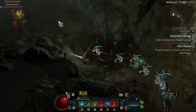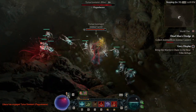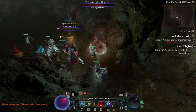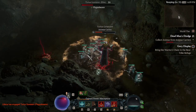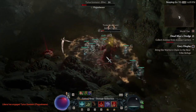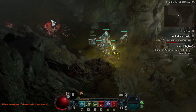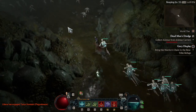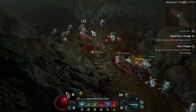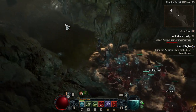You're seeing me just destroy these elites — I'm literally deleting them. We're on World Tier 2 here and rolling through it easily. If you're trying to speedrun, obviously put it on World Tier 1 and just laugh your way to level 50.